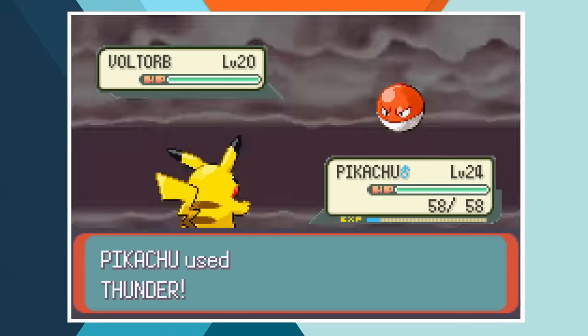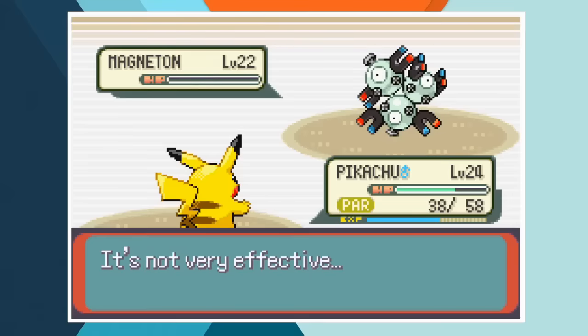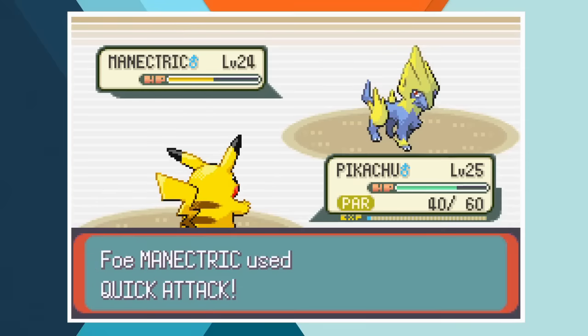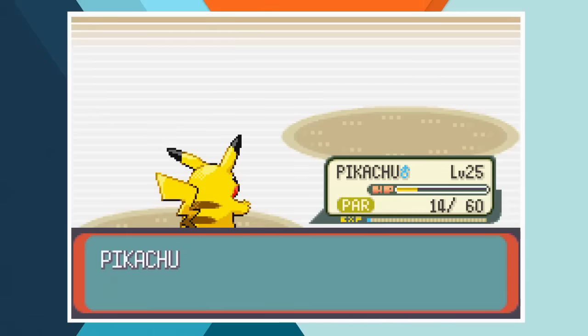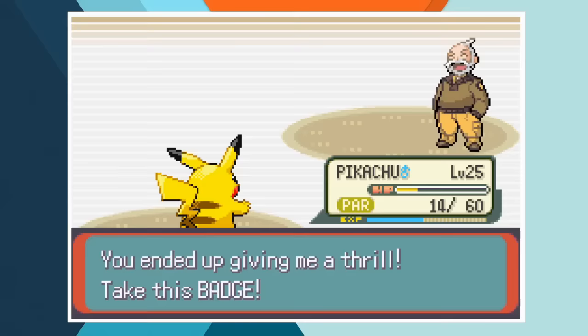The battle starts off perfectly with back to back one shots on Voltorb and Electrike with Thunder. With 70% accuracy there's only a 49% chance of hitting back to back Thunder attacks so this was pretty lucky. After landing a third consecutive Thunder, Pikachu gets paralysed by a Thunder Wave from Magneton. The bucket of bolts connects with Sonic Boom to cut away 20 HP before Pikachu lands a fourth Thunder in a row. We're now below 25% and down to yet another one on one. Manectric starts off with Howl and we connect with another Thunder. We're below 10% if you take the paralysis into account. Manectric gets off a final Quick Attack but with 14 hit points remaining Pikachu lands one final Thunder that wipes out Wattson's ace and earns us the Dynamo Badge. With everything said and done the chance of all those Thunders landing was below 5% — this was not a first time win.